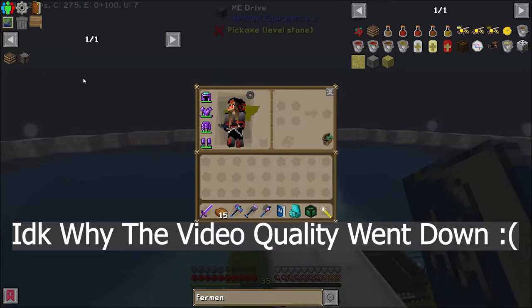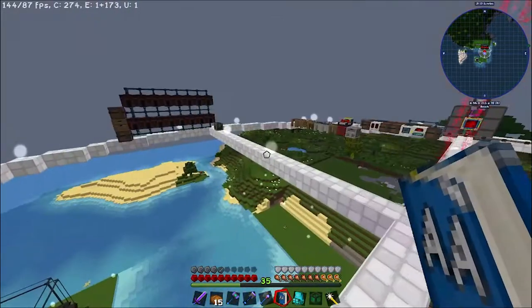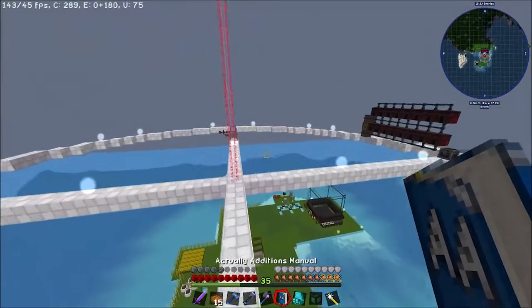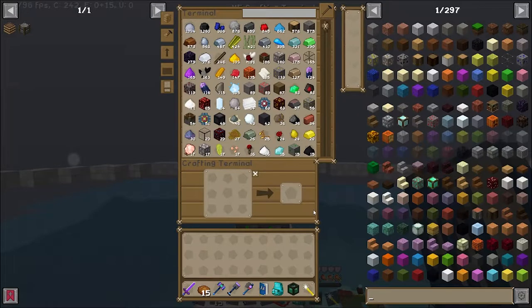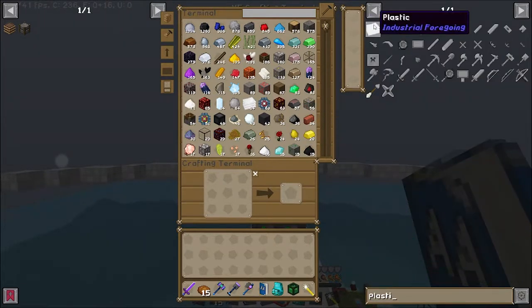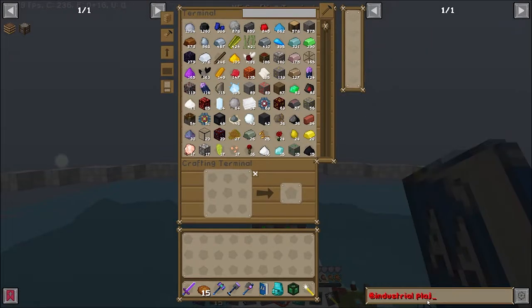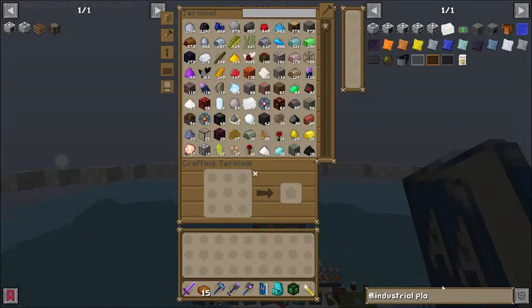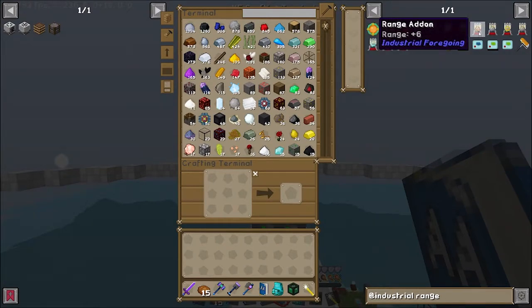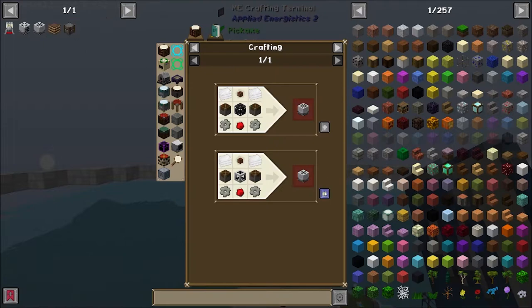Today we are going to be doing some canola stuff. We'll be using canola from Actually Additions and we'll be using it to convert to RF, and hopefully that would be our RF source for the next few episodes. There are a few things that we need — for example, we need to set up a canola farm first, and we are going to go to the Industrial Foregoing mod. We'll look into the plant sower and plant gatherer, and we're going to do the plus-seven range upgrades — my favorite because I can keep my farms in one chunk. So let's go ahead and make these things.